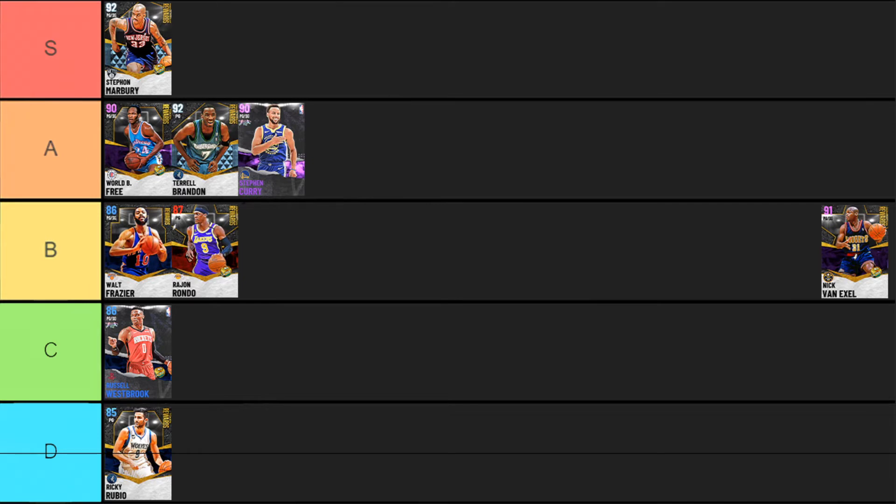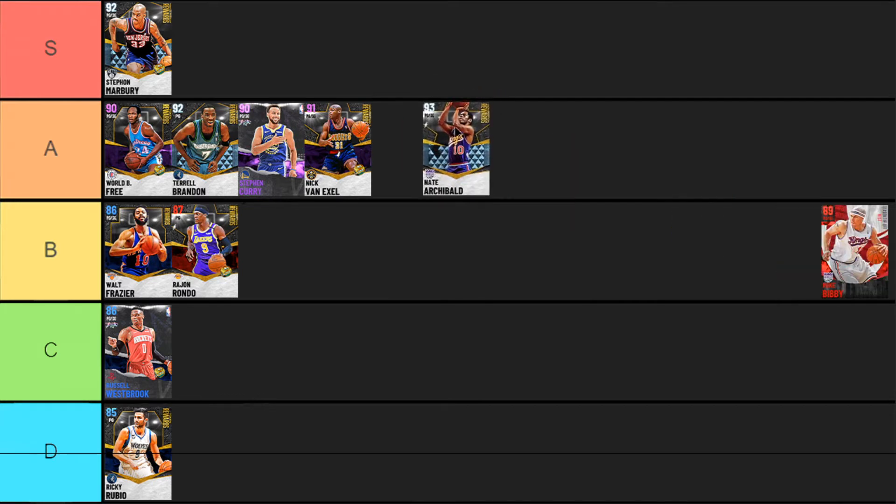The Amethyst Nick Van Exel — a lot of people love this card and rightfully so. He's got 92 speed, which fits the meta, a decent three-point shot at 85 with the Vince Carter release, and Hall of Fame quick first step. I didn't like him at first, but Nick Van Exel is very similar to Tyrell Brandon — really good finishing, really quick — so I've got to throw him into A tier as a very solid all-around card.